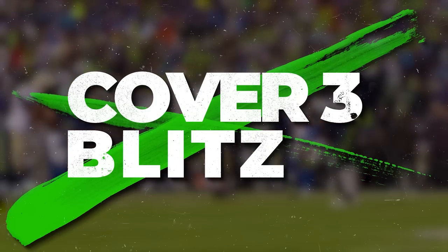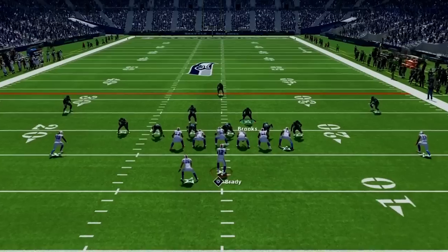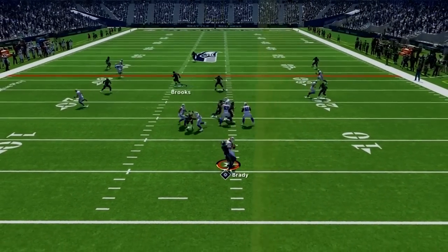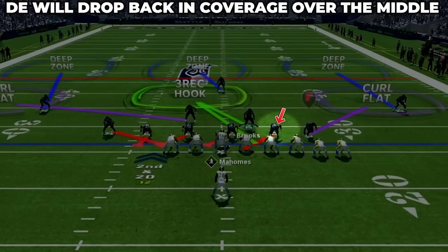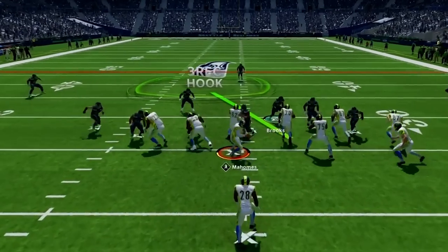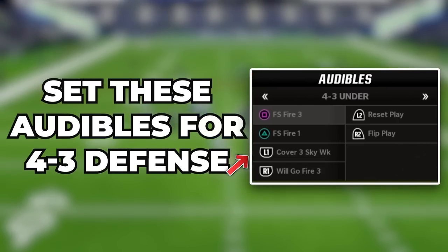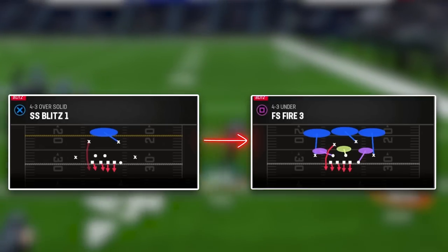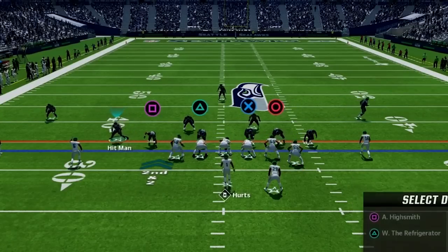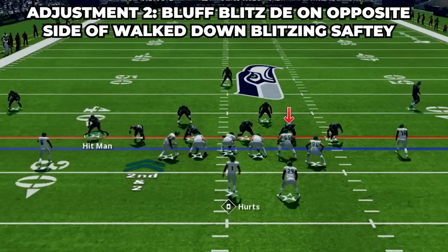Now we're going to employ a cover three defense with a single high safety using classic cover three zone coverage behind it, but also with a blitz element where our safety fires in unblocked for crazy pressure at the QB. We also drop our defensive end into coverage over the middle, so we have seven players dropping into zone while only rushing four but still getting a free blitzer at the quarterback. Make sure audibles are set, come out in SS Blitz 1 in 4-3 over solid, then audible to FS Fire 3 in 4-3 under. Slant the D line to the walk-down blitzing safety, then bluff blitz the D end on the opposite side to put him in a three-receiver hook.